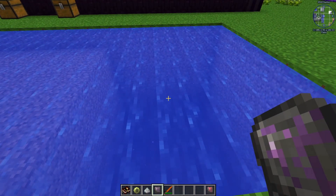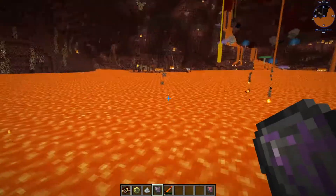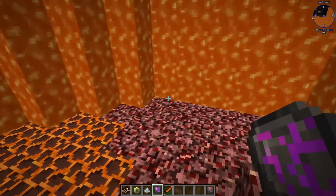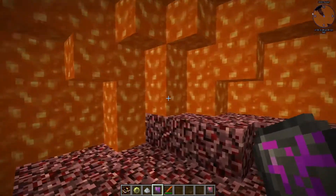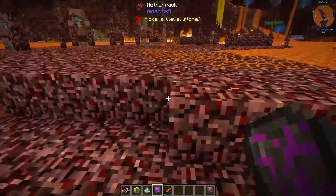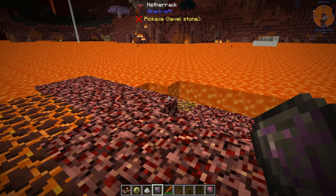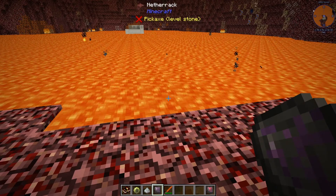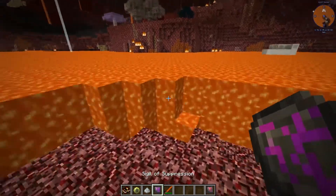This does not only work on water — it also works on lava. In the Nether, by activating the sigil, all the lava around me will simply disappear, allowing me to walk easily across the ground to my destination. Once I'm there, I deactivate the sigil and all the lava refills. When activated, it will cost 400 life points every 5 seconds, so only keep it active when you really need it.